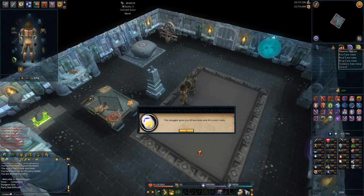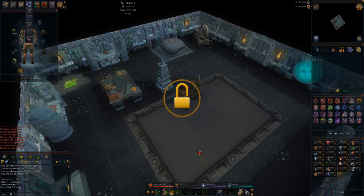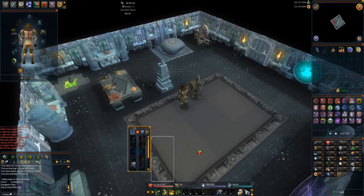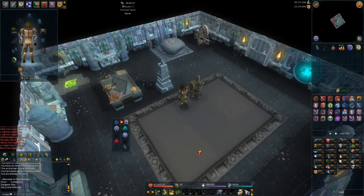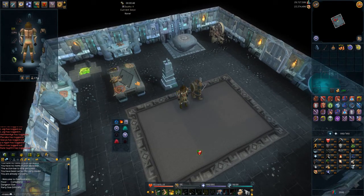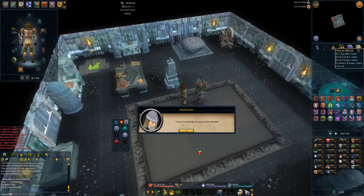As soon as you get into the dungeon, if you've done the Dungeoneering Elite tasks, right-click the smuggler and hit 'claim reward' to get 40 lore runes and 40 cosmic runes - that's crucial for using personal gatestones. I also move my magic ability bar down, making the rectangle vertical rather than horizontal and as small as possible, positioned in the bottom-left area of the middle of the screen.